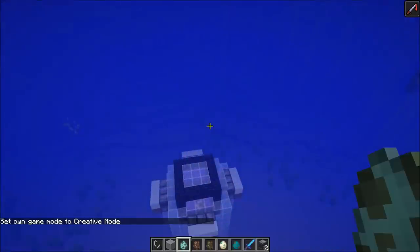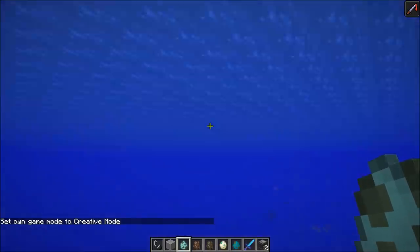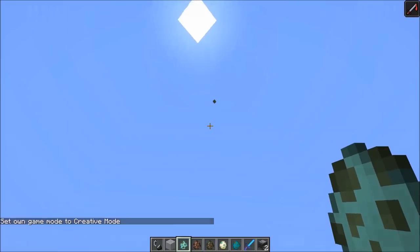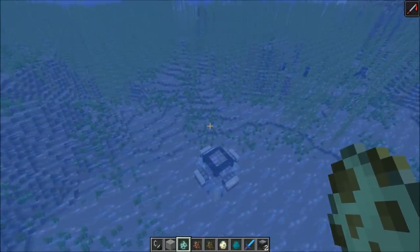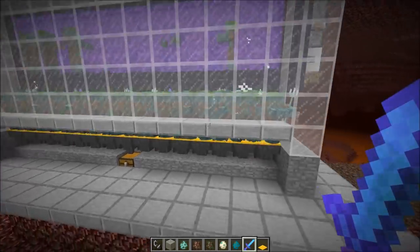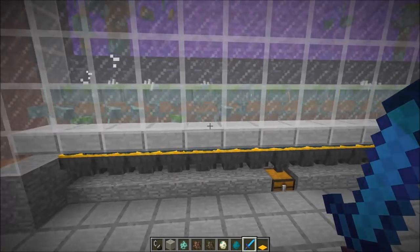I want to do another one-hour test just to see how many drowned mobs we get. I'm going to clear the nether side, then AFK for exactly one hour, and then we'll see how many drowned mobs we get. That's the amount of mobs we got within an hour, and as you can see, it's even too much — we lose some because of entity cramming.